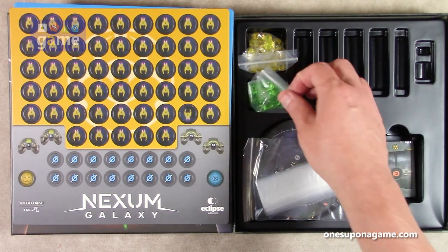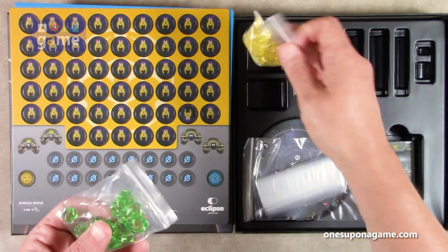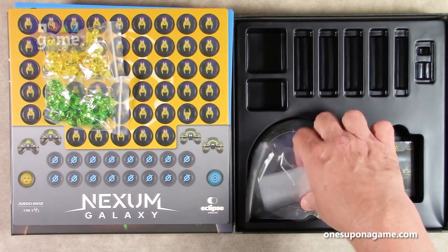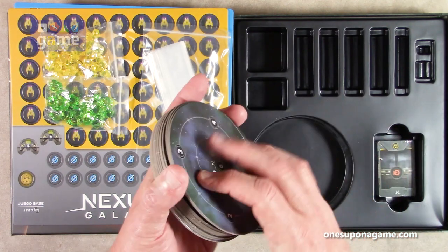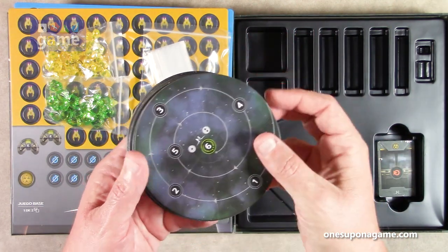We've got our symbols for our four different faction colors. It's got a nice little storage tray to put the counters into — that's pretty cool. We've got some plastic gems — a green ore and a yellow ore, which will surely be explained in the rules — and some baggies to store things in.